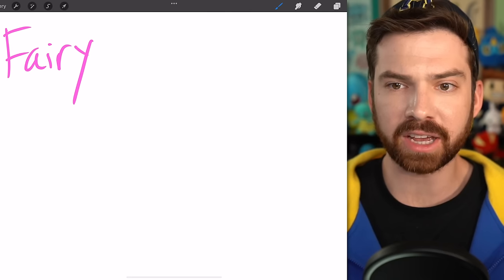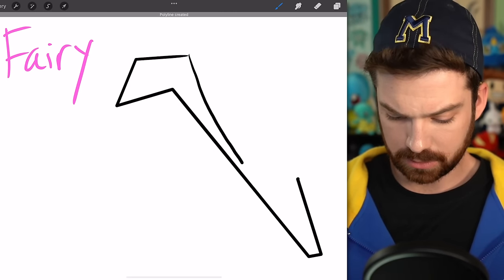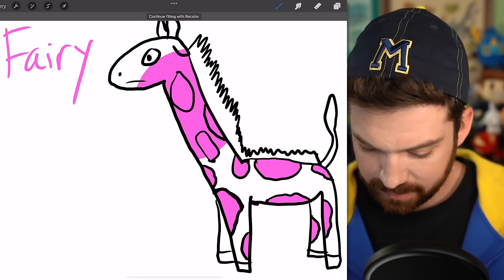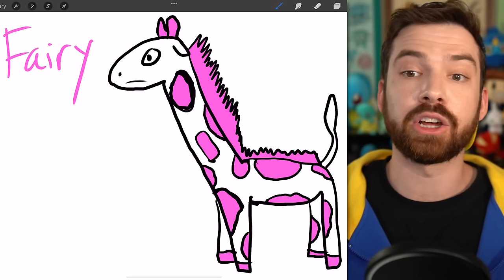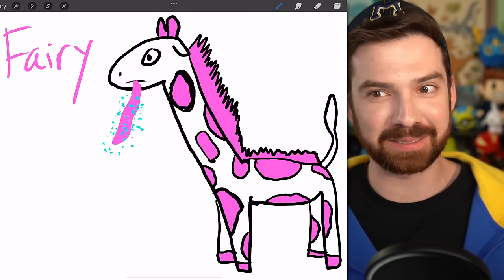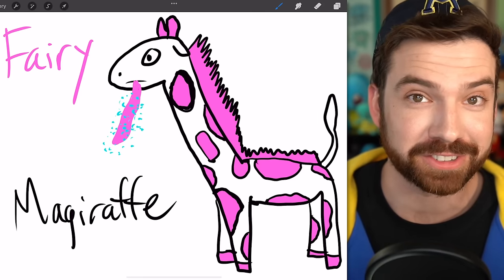Last one — Fairy. Part of the reason I like Grimmsnarl is because it's a Fairy type that's not cute or pretty, so I want to try and create a Pokémon that's similar. I'm going to make it a giraffe, just because the only giraffe Pokémon we have is Girafarig. So I've made a pink and white giraffe. Giraffes have really long tongues — and this tongue is magical. Anything it grabs with this tongue is just magic. I think a name here is pretty simple — it's just Magiraffe. Magic Giraffe.